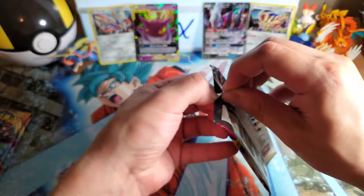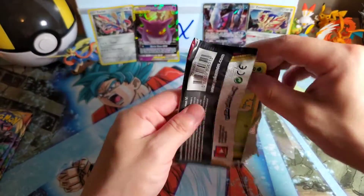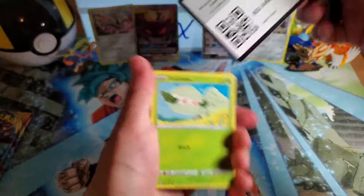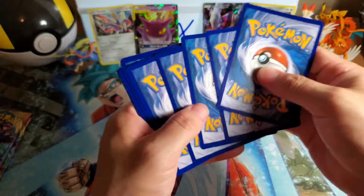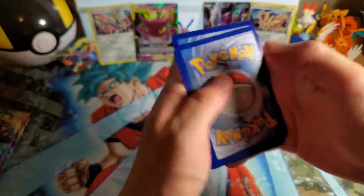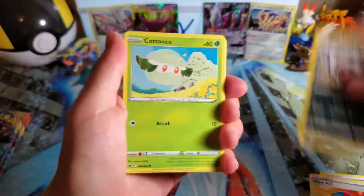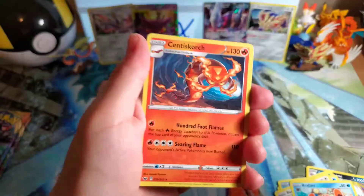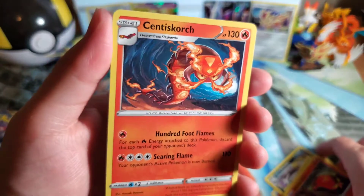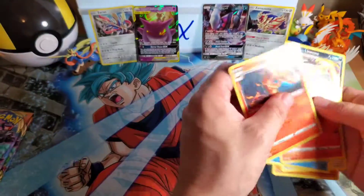Snorlax — hopefully we can get you. Lapras V-Max actually looks really cool, or Morpeko. There are still some cards in this set that we have not seen or pulled. Darkness energy. Hitmonchan — it's just not my day today. Galarian Linoone, Cottonee, Chewdle, Rhyhorn, Rookidee, Krabby, Sizzlipede. And then — oh, Scorch of Scorch. I don't know if I pulled this one. I actually don't think so, but we didn't get anything noteworthy.